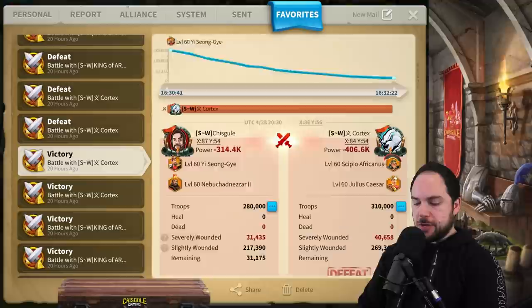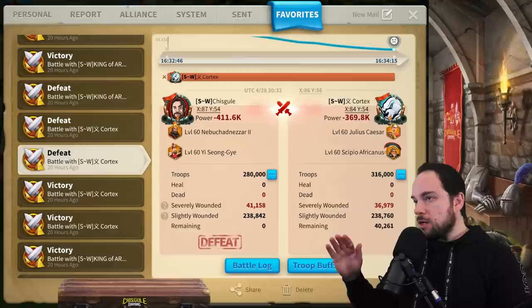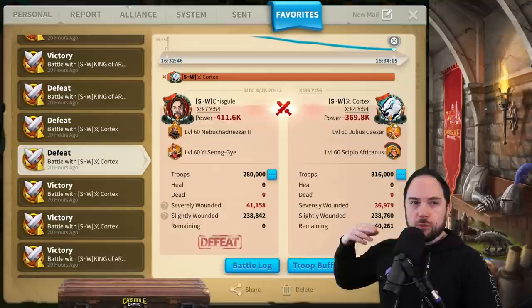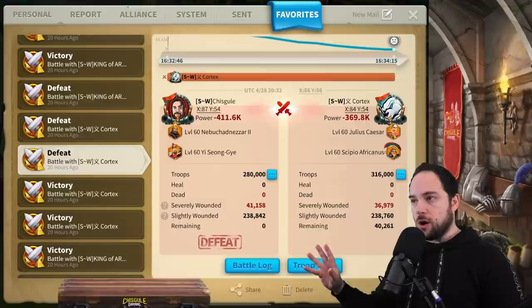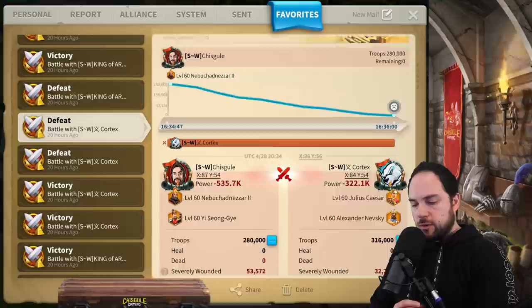We're going to run some tests where we try it with some extra rage to show you it can still work. Here you can see we did a no-gear test — we switched the commanders that were primary and wanted to prove that when we were doing this testing without gear, we could repeat it and it does work. We know it works if you can do a lot of damage with all the Julius Caesar buffs active when CPO is doing his active skill. But we weren't generating enough rage.